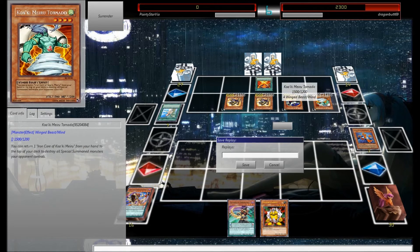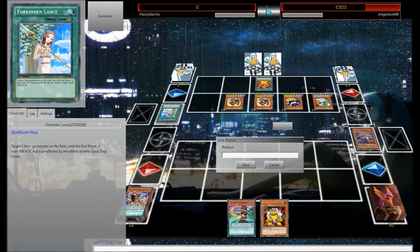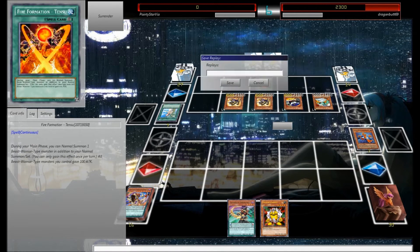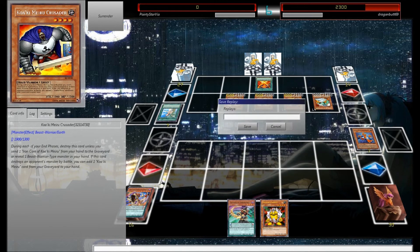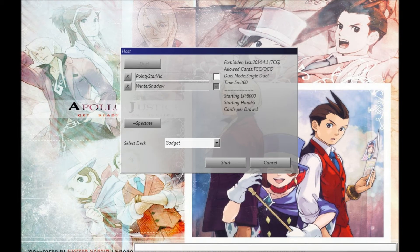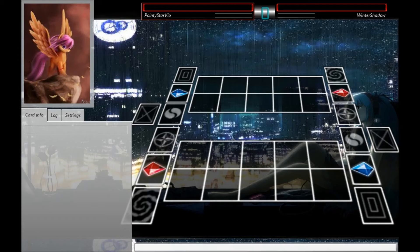There we go, the next level meta right there — we got this Quackimaro, all beast warrior, this winged beast, strange cards. Here we are, we got ourselves the next duel with Winter Shadow. Let's see how this goes and maybe we'll do really well.